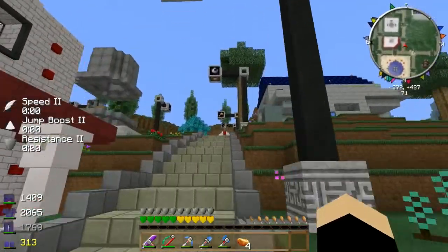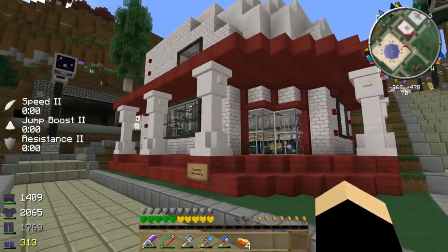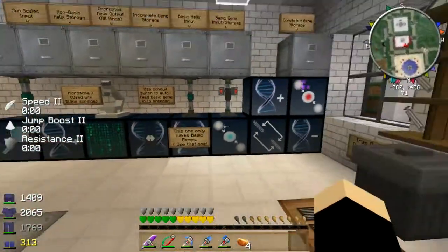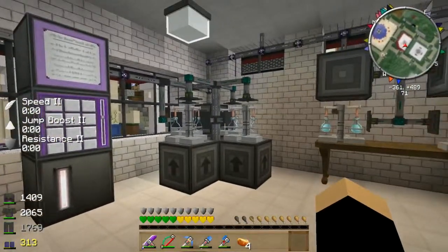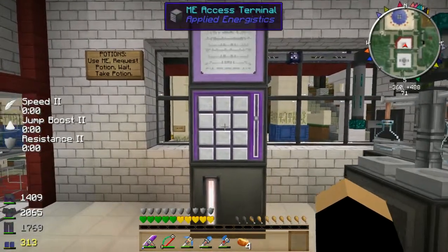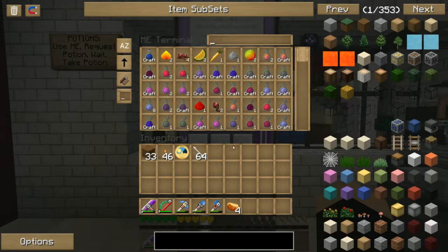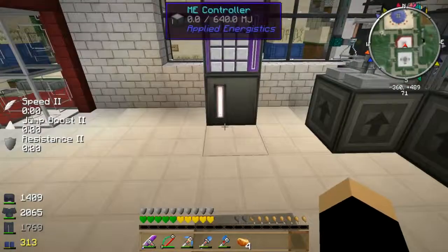Coming further down from her house and the Mario pipes, we have our science lab. I built the building — it came out kind of strange, but I think it looks okay. In there we've got our advanced genetics machines and a fully automated brewing system powered by an Applied Energistics ME system. We can actually go in there and just say 'I want a potion of invisibility' and it will go and make it. I built that — that was fun to build.